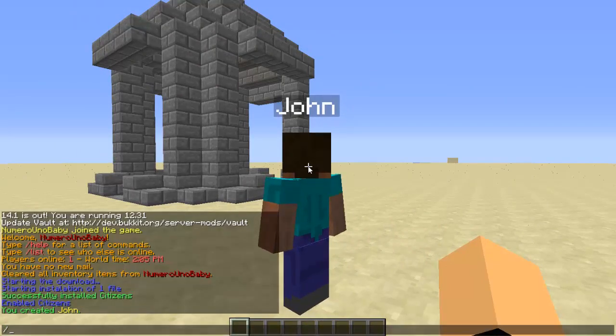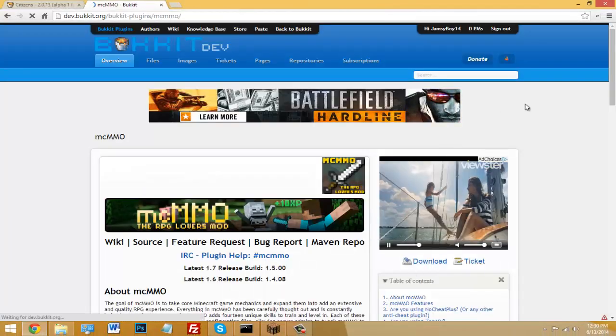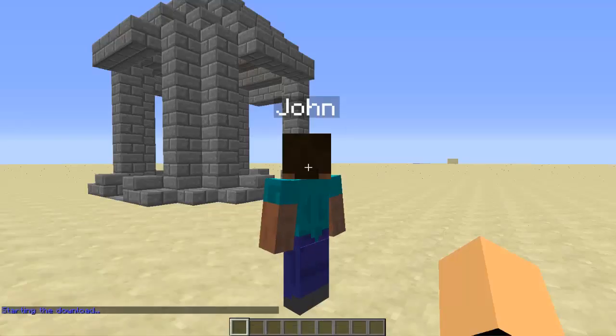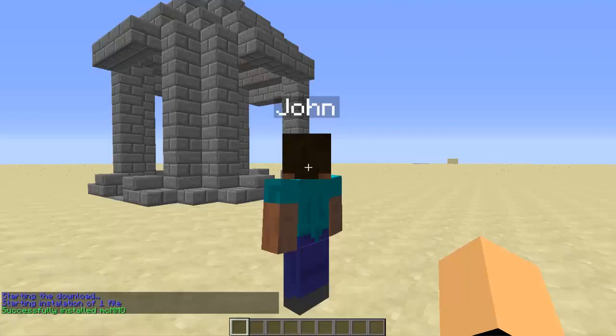Now I'm going to do another plugin as another example. Slash install, next the URL. I'm going to do the same thing — click download, copy the download link, paste it in and hit enter. The download will start and bring up a menu. It should say MCMMO. Now click install.